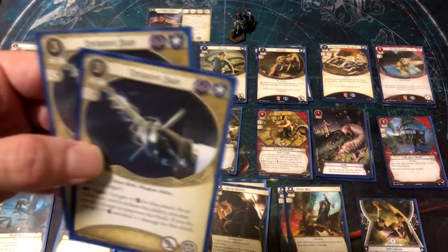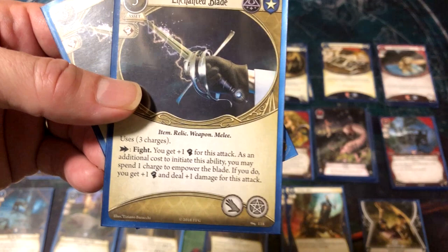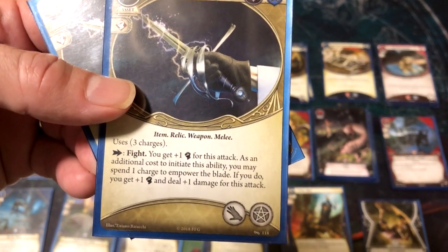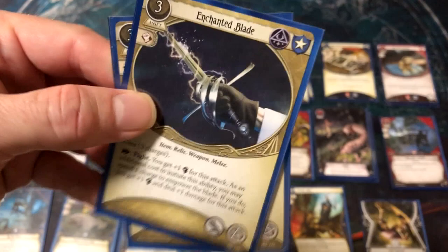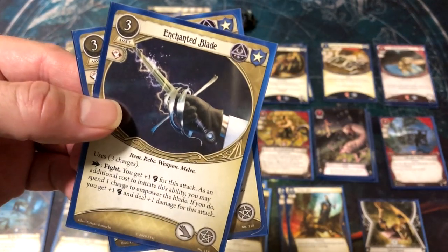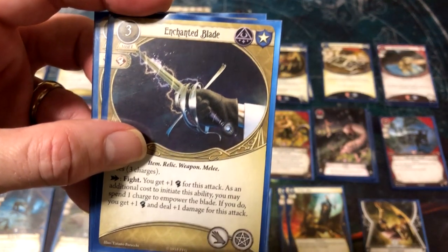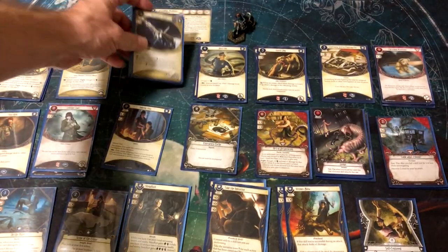Enchanted Blade is my standard go-to, replacing the machete. It gets three charges — not ammo, so you can't reload with extra ammunition. Fight action gives plus one fight; you may spend one charge to empower it for plus one additional fight and plus one damage. What's good is it doesn't become useless when out of charges — you can preserve them by slow-playing on smaller enemies. Just a really solid weapon.